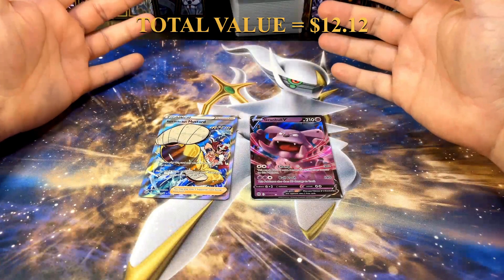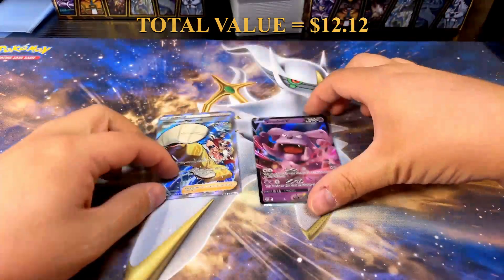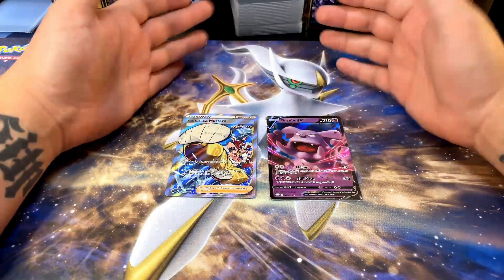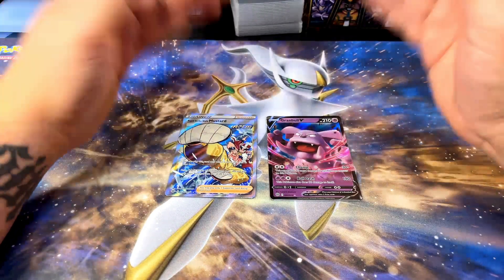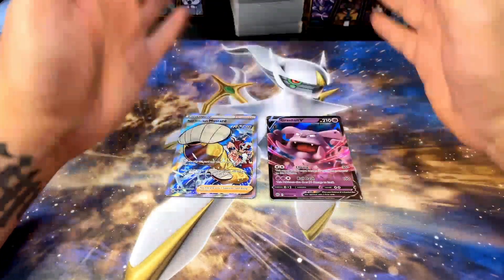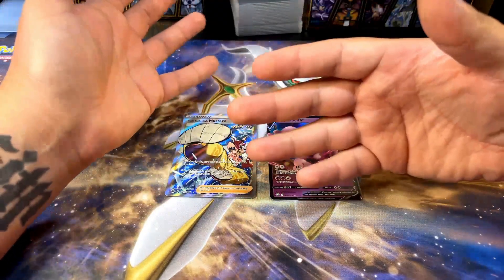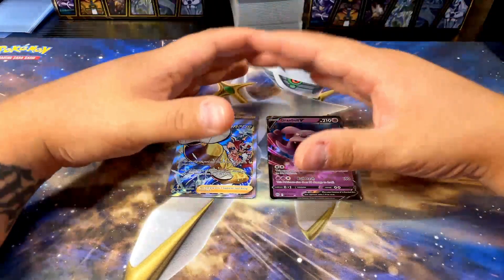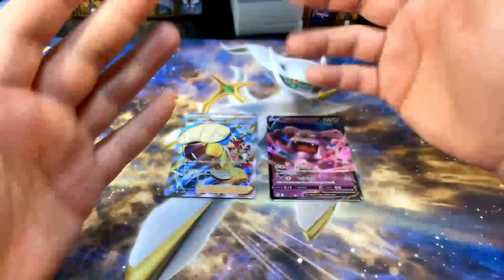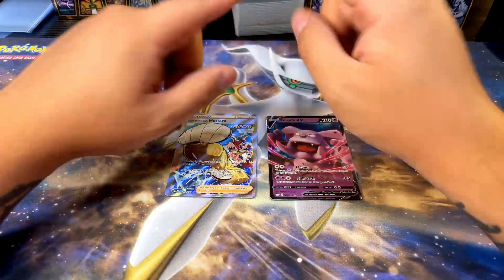Here are our pulls from today. The Rapid Strike Style Mustard is definitely the best card, and the Granbull V is also pretty cool. Not too bad — I just had a bunch of packs laying around, so I figured why not open them. I had a lot of fun, this was dope. If you did too, give the video a like and subscribe to the channel. I put out a new Pokemon card video every Thursday, a new Yu-Gi-Oh video every Tuesday, and try to do at least one of each over the weekend. Check out some more videos, and thank you so much for watching — until next time, I'll see you later.